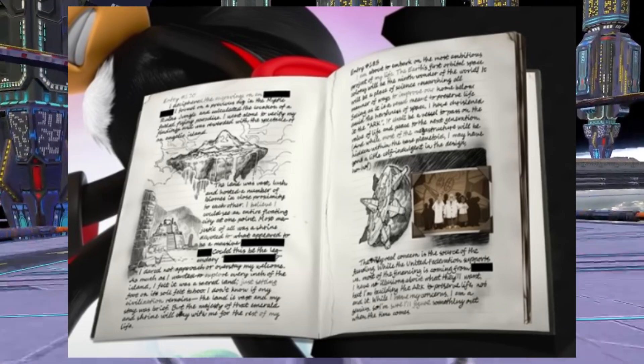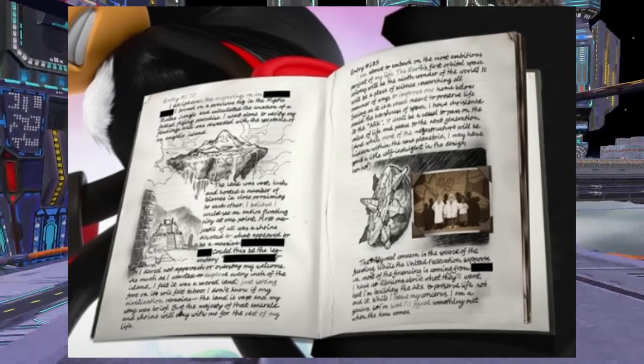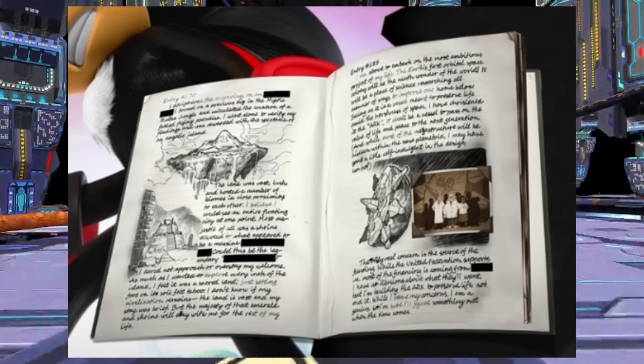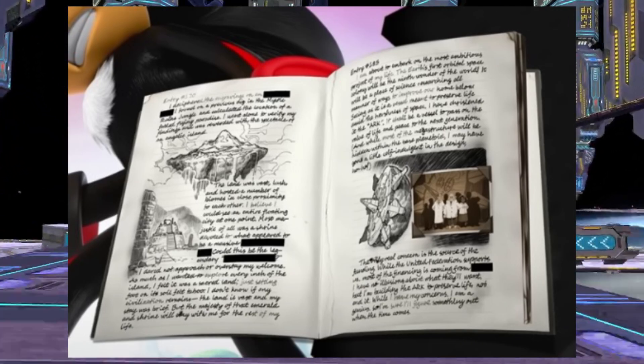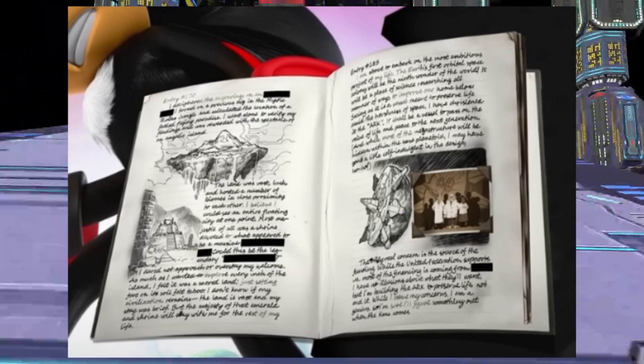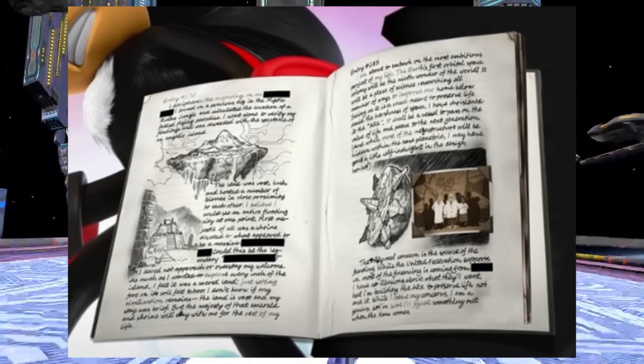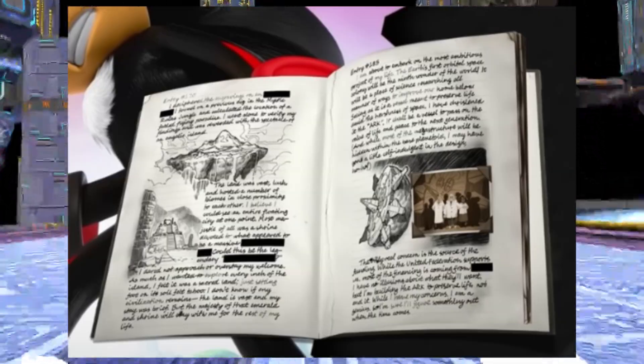And then the other half — the left half of the book — always seems to be what looks like the Master Emerald Shrine. Now listen, it might not be considered the year of Knuckles, but it is Knuckles' 30th anniversary, and that's also our boy. So it is cool to see that. And obviously it's probably related to how the core of the Ark was built to look like the Master Emerald Shrine to contain the power of the Chaos Emeralds.